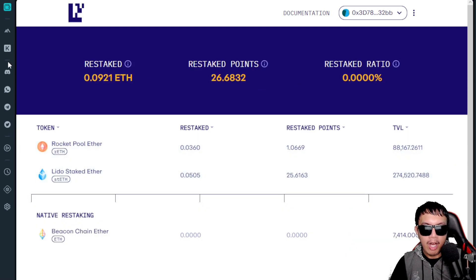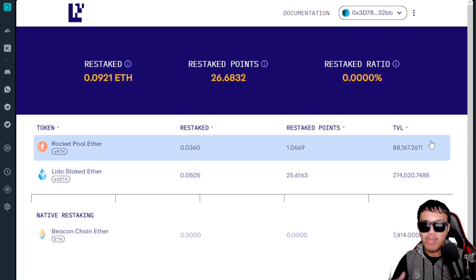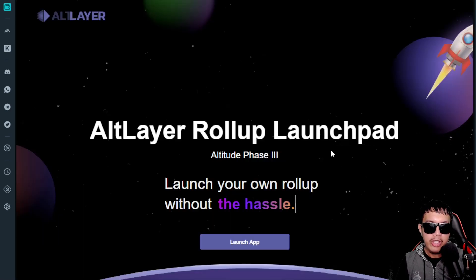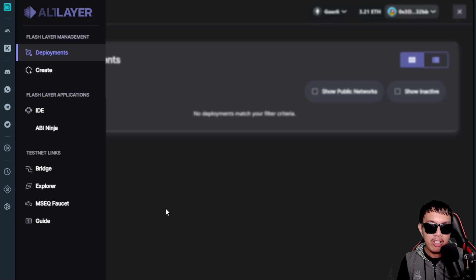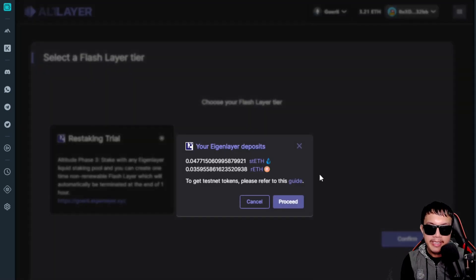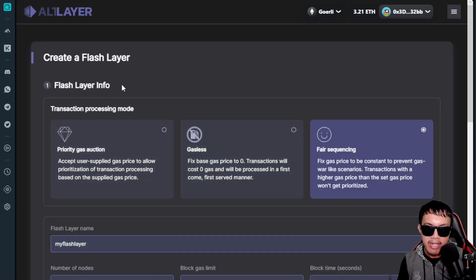Now that I have both restaked, let's go to altitude.altlayer.io. I click on Altitude Phase 3, then launch the app. Pay attention to my mouse pointer — click Create, then choose the Restaking Tier. Confirm, and you can see my EigenLayer deposit is reflected. I proceed to the next step: creating a Flash Layer.